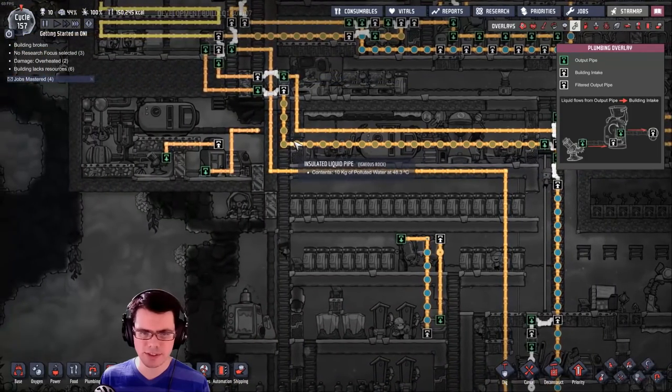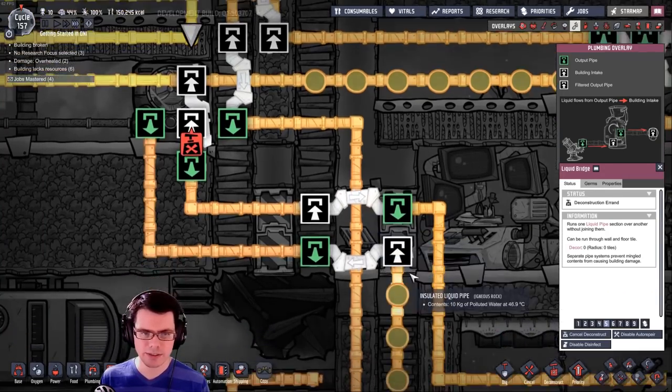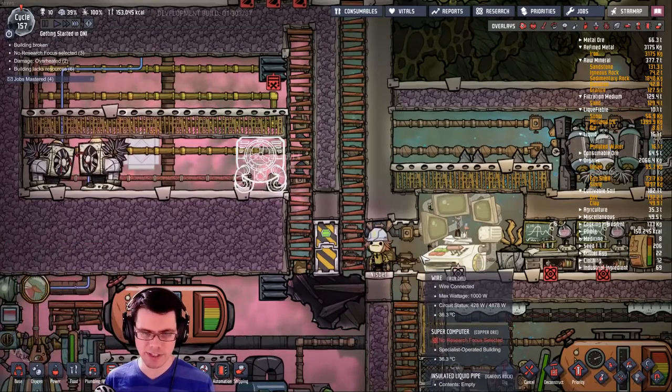I've filled this up and obviously it's all quite a bit hotter. I really don't need a ton of it in there, so we can just get rid of that liquid bridge. Now it's facing the right way.